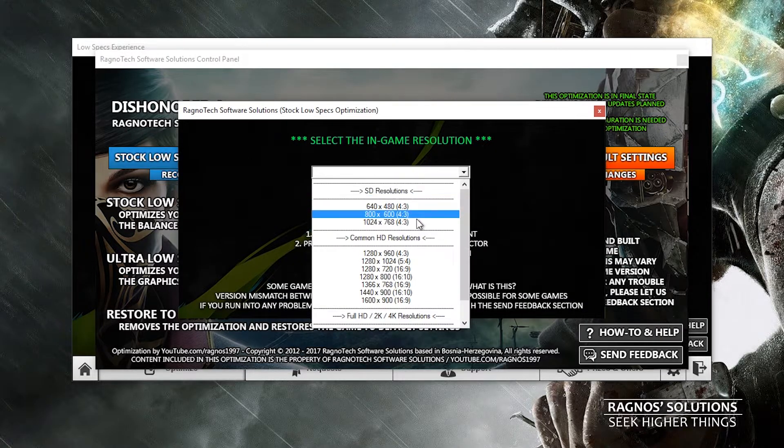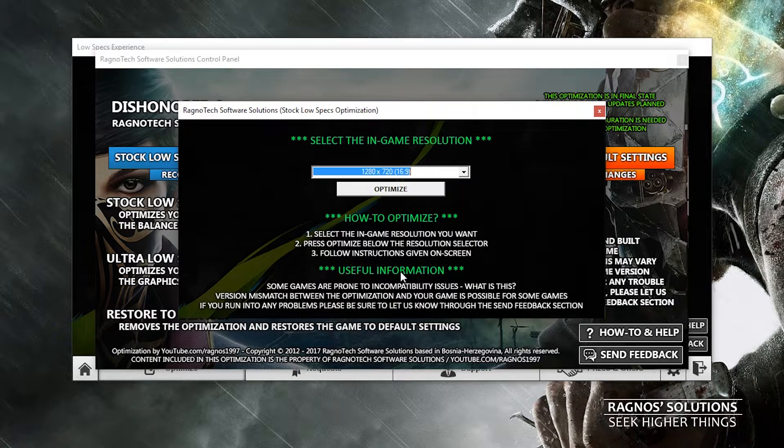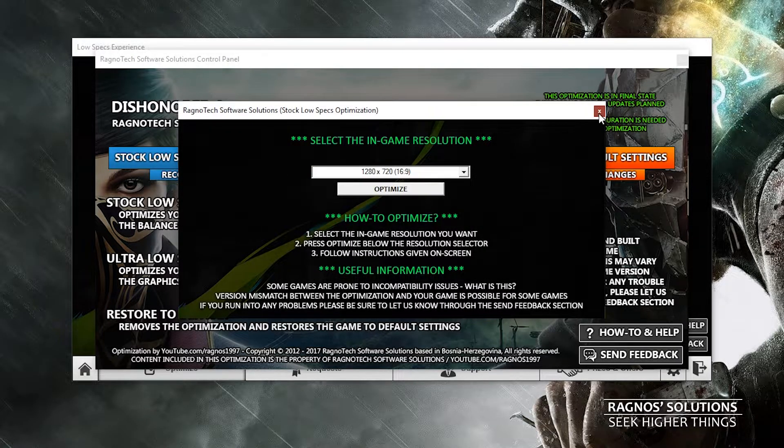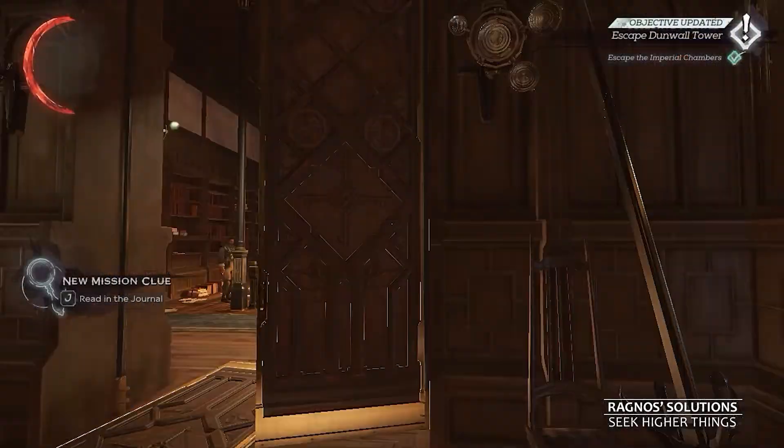I'll go with Stock 1 in this video since I'm not already getting single digits. But if you are just desperate to at least try the game on your rig, choose Ultra Low Optimization instead. Once you decide which method you want, simply select the resolution you want to run your game on. I'll go with 720p since I was testing the game previously on that same resolution. Now let's see the results.